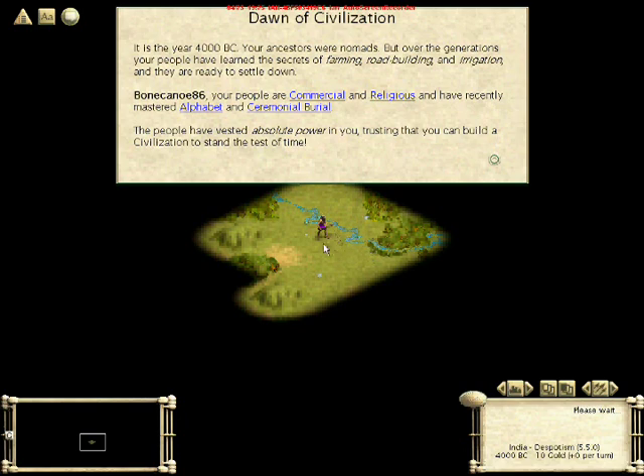You begin with just two people: a settler and a worker. The time frame is 4000 BC. We've pretty much come out of the Stone Age and have first started to set down roots, because before this we were nomadic.